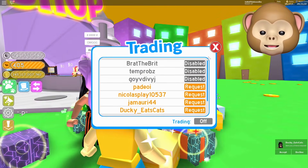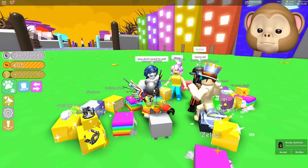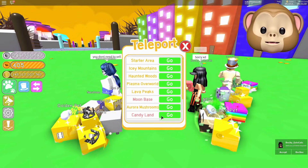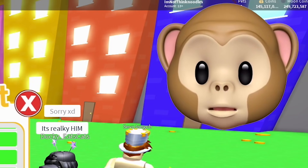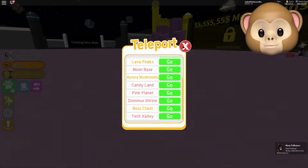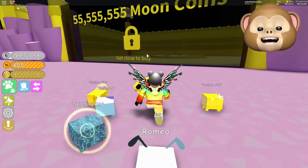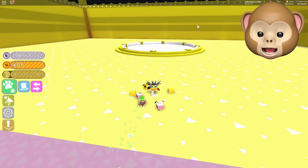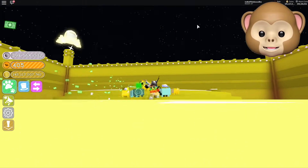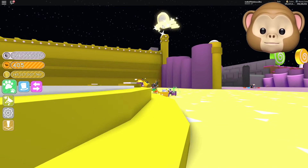Let's turn this off for just a second. So what we want to do is teleport — there's a new area called... wait, Boss Chest Dominus? Whoa, there's a bunch of new areas! How much moon coins do I got? No problem, let's go unlock it — 55 million moon coins and I already got them. Boom! Now what is in here? It said something about a boss chest. Oh dude, this is the Dominus area — look at them!